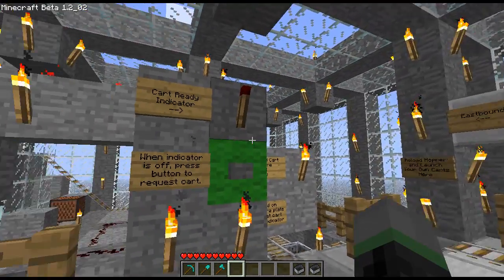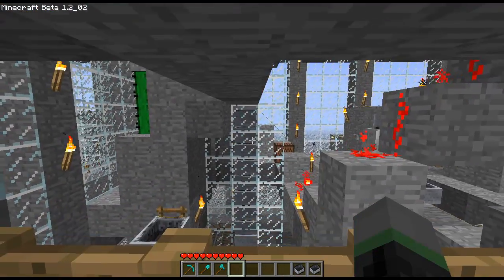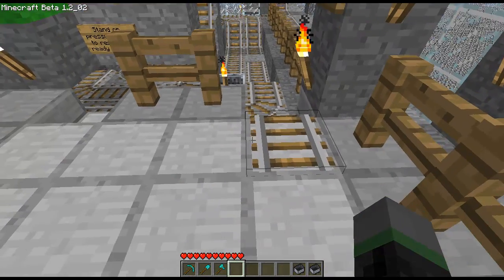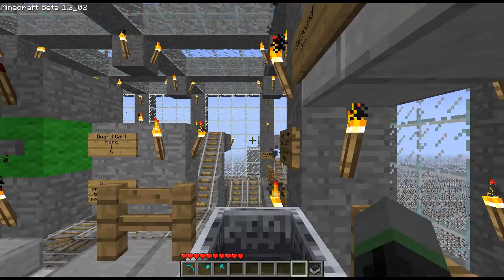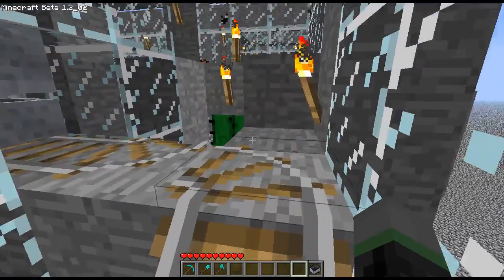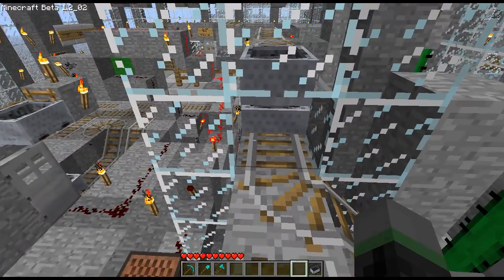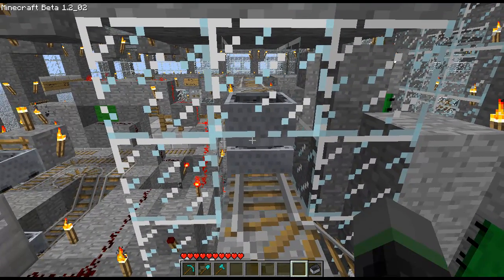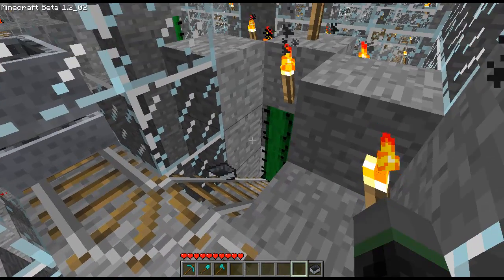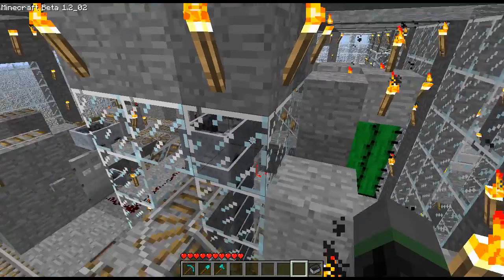The last major improvement I've made to this station is a way to deal with extra carts when the cart hopper is already full. As you can see, this hopper is completely full. I'm going to try to load an additional cart using this manual launch track here. What happened was the cart tried to enter the hopper, but it bounced back off because there was already a cart inside. The cart's momentum then pushed it back into this cactus here, turning it into an item. I've got one cactus for runaway carts and another one for arriving carts.